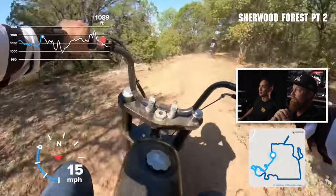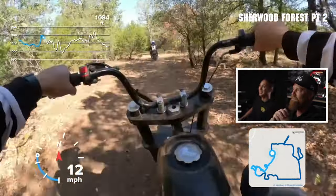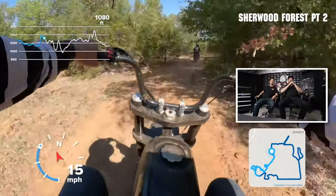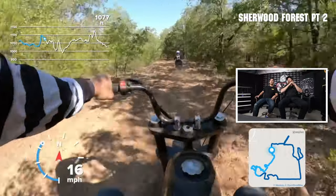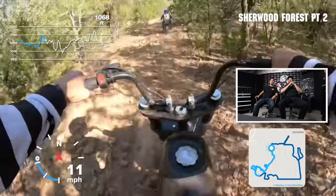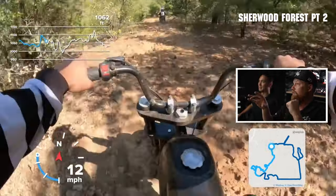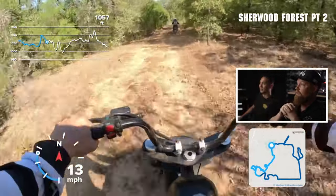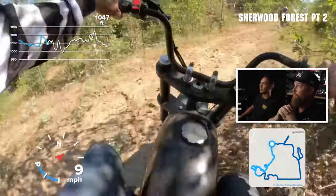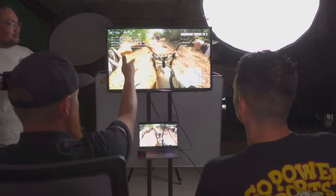So this is Sherwood Forest Part Two — we gave it part two just because we were lazy. This is probably the tightest portion of the track. A lot of the small wheel stuff and hardtails have to go quite a bit slower here — their teeth are going to be chattering. The big wheel bikes can go down here pretty quick, but it is loose with big rocks really all the way through until you get back to the road.